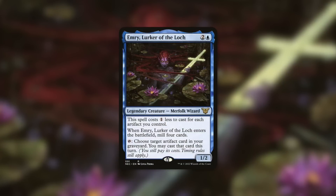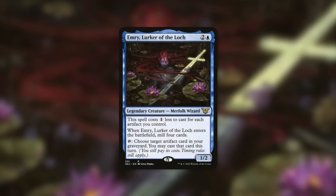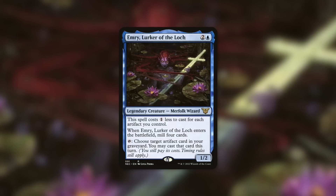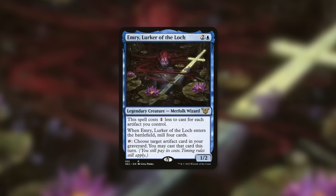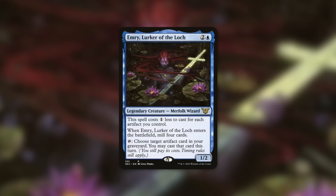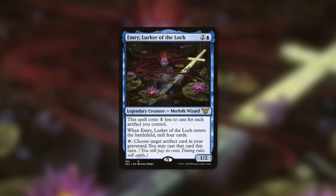Finally, another commander worth mentioning is one that already has cost reduction built in: Emry, Lurker of the Loch — a 1/2 merfolk wizard that costs one less for each artifact you control. When it enters the battlefield you mill four cards, and you can tap it to cast a target artifact card from your graveyard. Emry decks are typically artifact-focused, but if you've got a decent amount of instants and sorceries and a slot for Font of Magic, you can get some pretty absurd effects — especially given how often you can recast this low-to-the-ground commander.